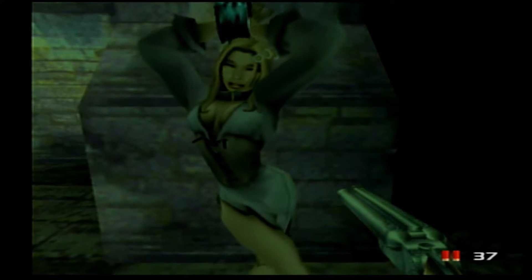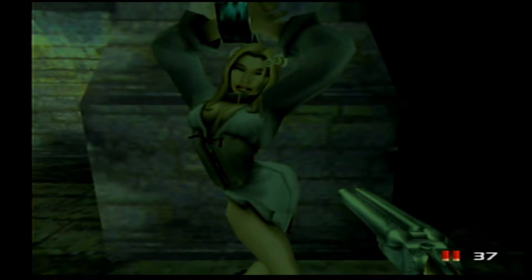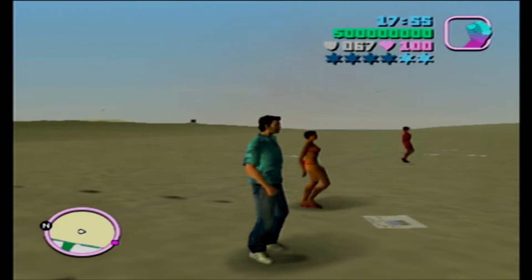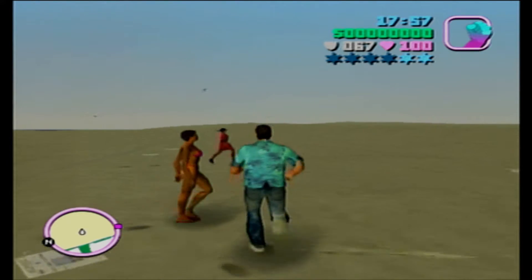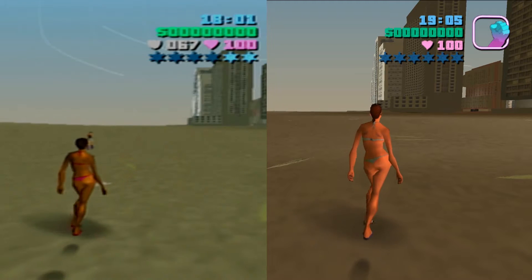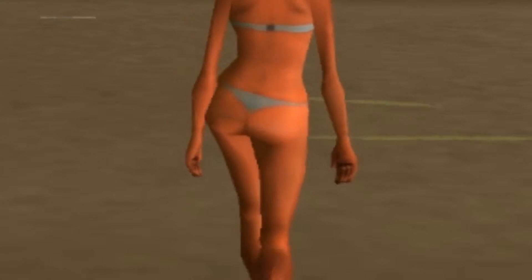The maintenance guy you have to save on the third level of TimeSplitters 2 goes from looking like this to this. When you're walking down the streets in GTA Vice City and you notice a girl in the beginning, you might take a second look just because it might be a little clearer and still pretty low poly.